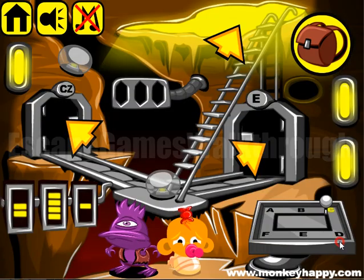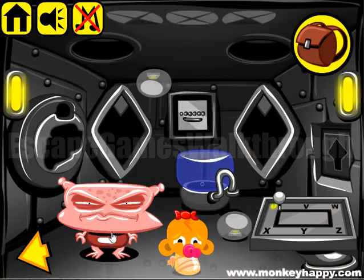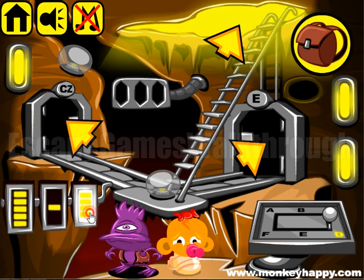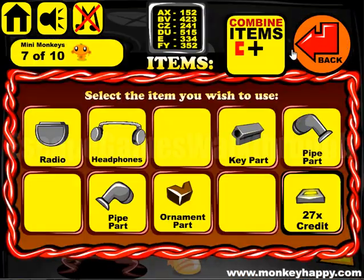Then let's open the DU door. For D and U we have a hint — the code is 5, 5, 5, 5, 1, 5, 5, 1, and 5. Dialing that in. We've got part of the pipe.